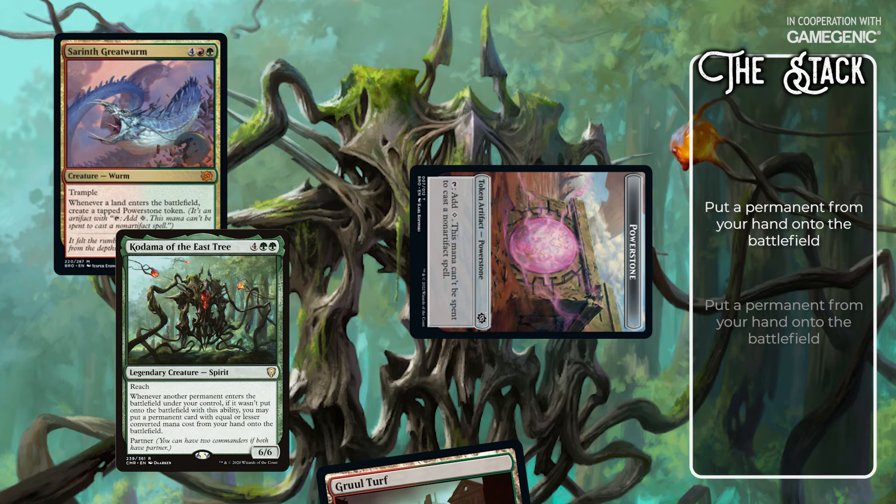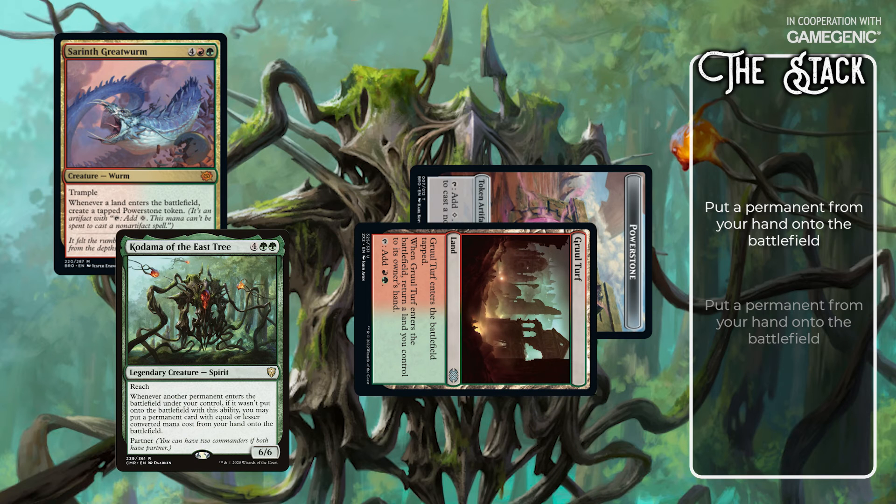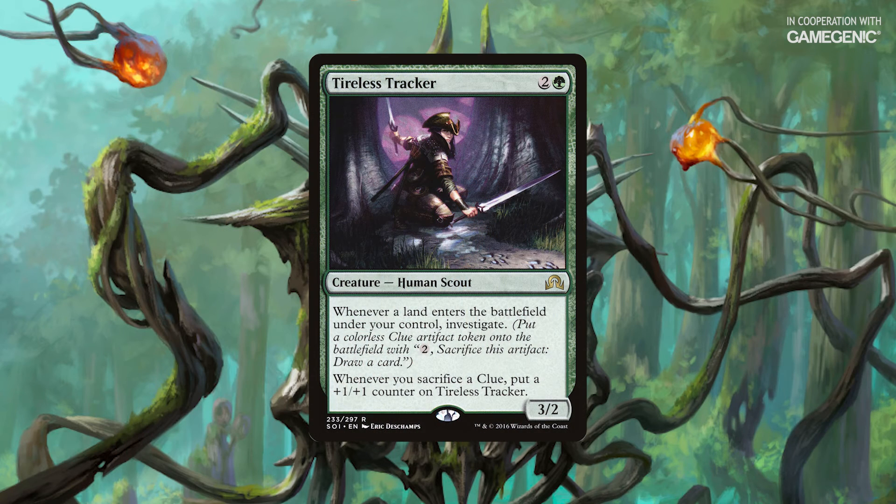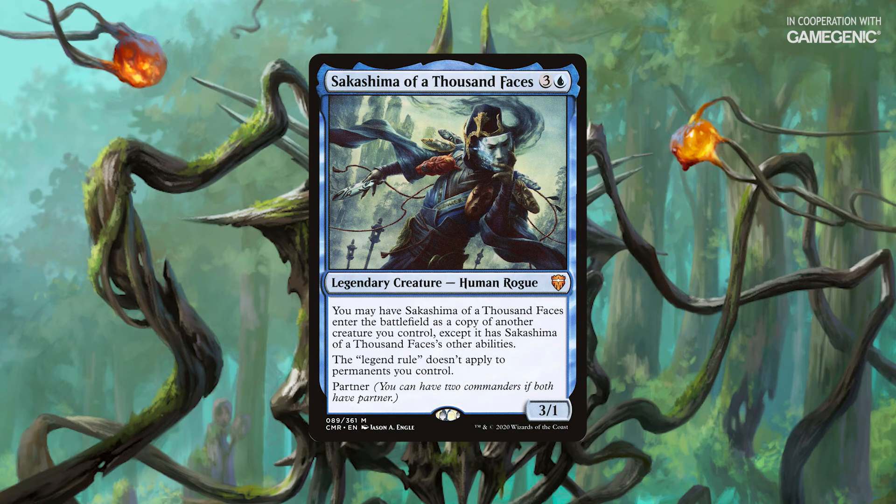The last step is to resolve the Kodama ability, putting the Gruul Turf back into play. Essentially, I'm using Kodama to repeatedly trigger the Sirath Great Worm, and using the Power Stone tokens that the Sirath Great Worm creates to trigger Kodama. You might see this combo executed with Tireless Tracker, or even a copy of Kodama, but the fundamentals of interaction are the same. You get priority while all the pieces are in play, so use that opportunity to remove one or all of them.